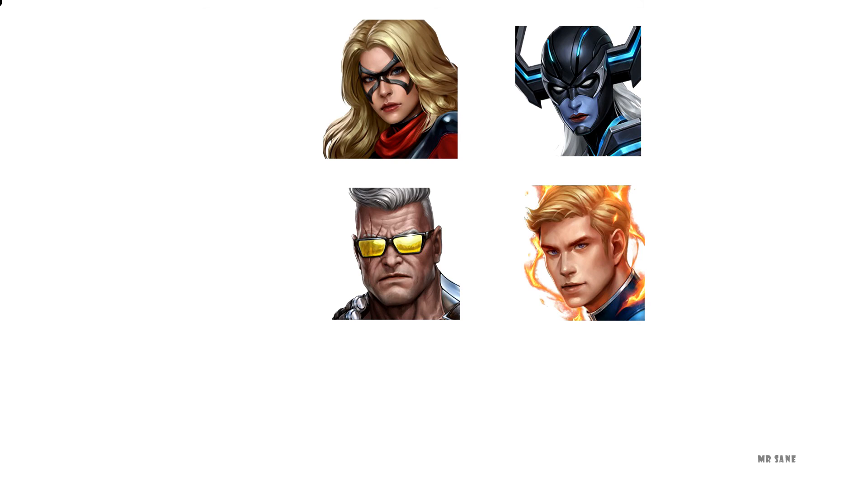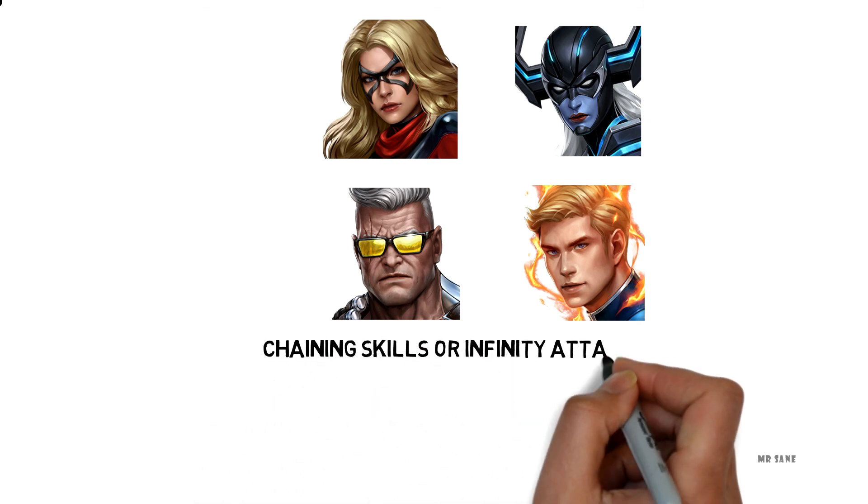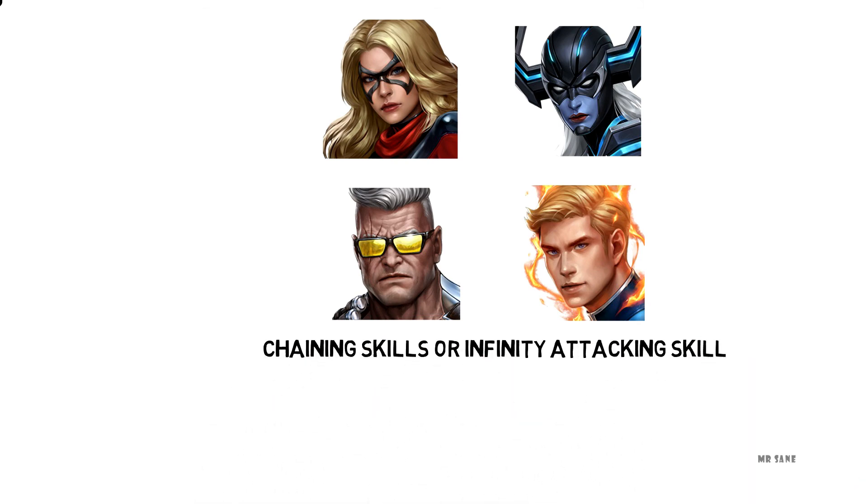Moving ahead, attack speed is very important for tunes like Cable and Human Torch, which have chaining skills or infinity attacking skills. If your attack speed is maxed, you will be able to attack with more missiles — in the case of Cable's fifth skill — within the time frame of a damage proc, which will ultimately increase your damage output.